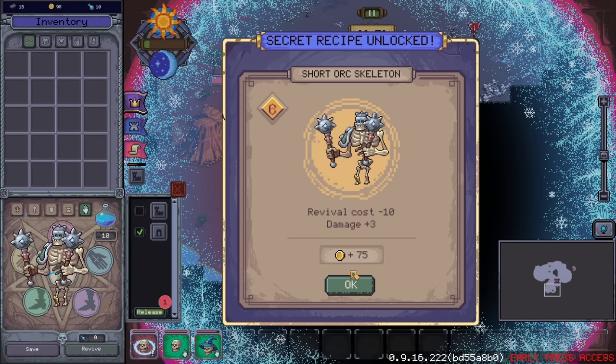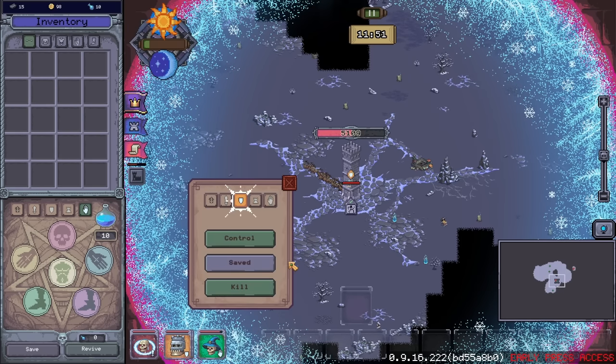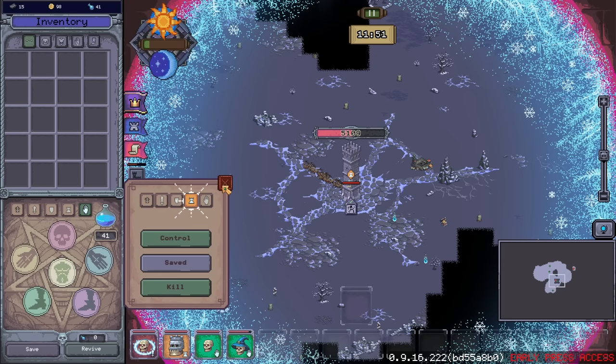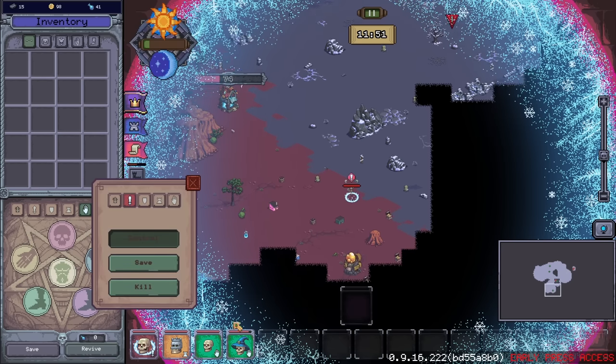Revive — Short Orc Skeleton: revival cost minus 10, damage plus 3, and we get some gold. We're going to release him at home because we are getting absolutely smacked. I'll switch him to defend the tower. Maybe I should have done that with the lizard man I'm currently controlling.